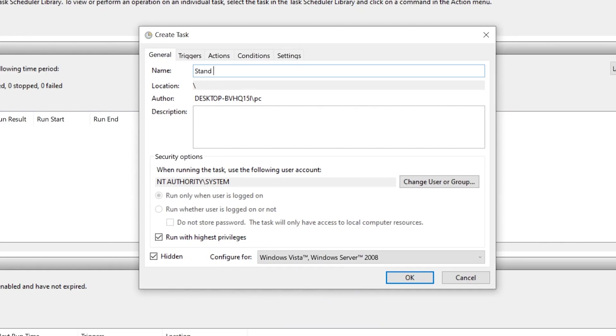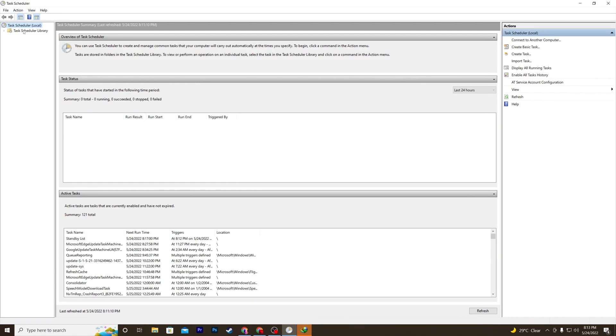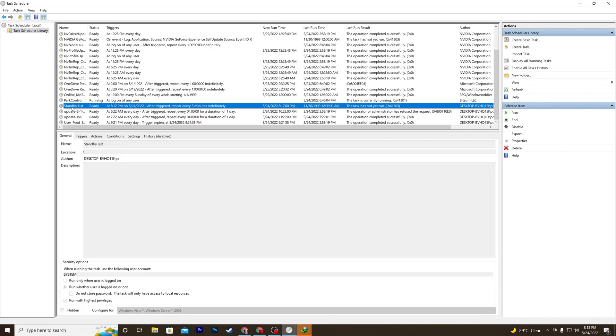Go to the General tab and in the name field type 'Stand By List'. Once done, click OK. This will create the task. You can verify it by clicking on the Task Scheduler Library — press 'S' on your keyboard to find it quickly. Here you'll see the 'Stand By List' task listed, along with the next run time, which should be about five minutes from now.